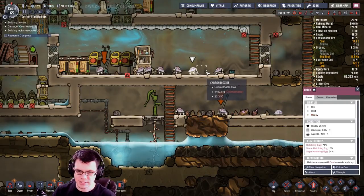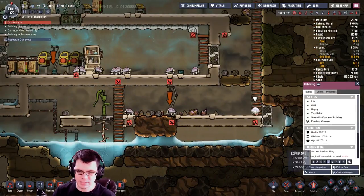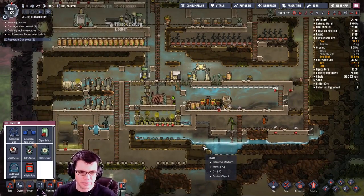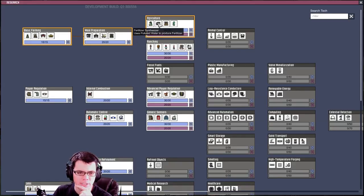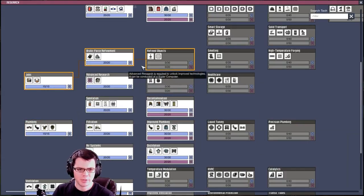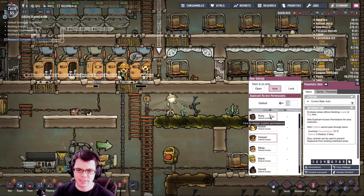Hatches are in here, just ready to die since I have like three too many. I'll wrangle a couple of them. I'm getting research done really quick now — awesome. So now I have the hydroponic farm, fertilizer synthesizer, and farming station. That'll be helpful for when I have some fertilizer and want to grow things faster. And this would be a good one to get because I can make a fire pole — just to help with moving around the base.